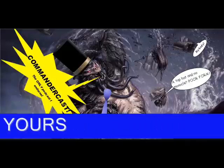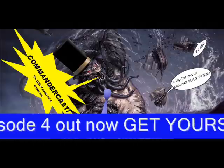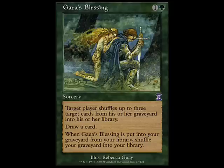Moving on to the other colors — I'm not going to go over every option available for each color, but I'll look at a couple of choice cards. We'll kick things off with green. Green has some capacity to deal with graveyards, not necessarily through the exiling route, but with shuffling things back into the library.